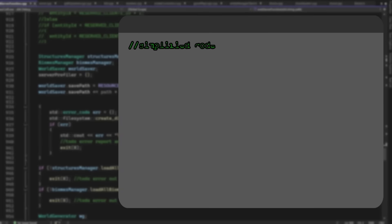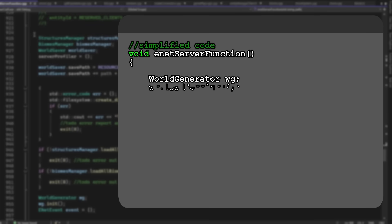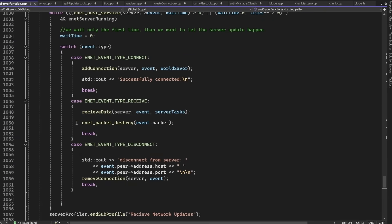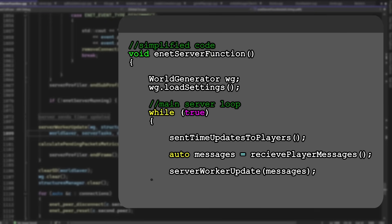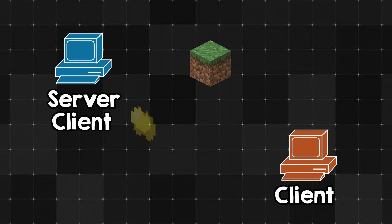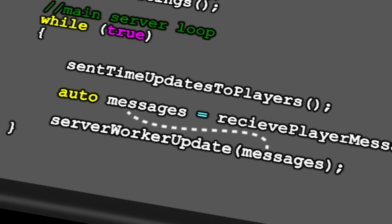The server starts here in the dnet server function. First, it will load the world generator settings. Here it will send time updates to the clients, it will receive pending messages, and then it will call into the next function called server worker update. By messages, I mean whenever the client is trying to tell the server something — like if it modified or used an item or placed a block. It's important to note that I'm actually not doing anything with most messages yet.